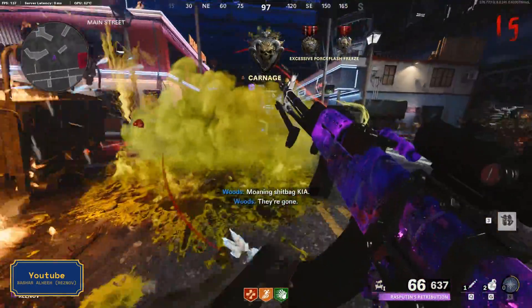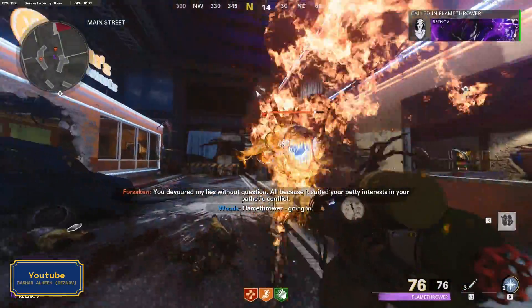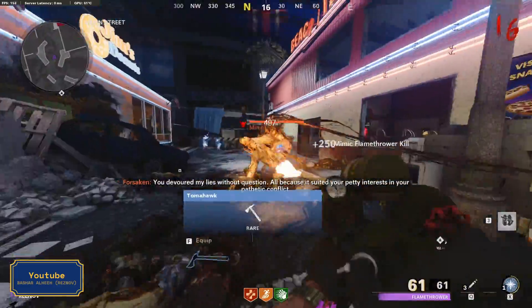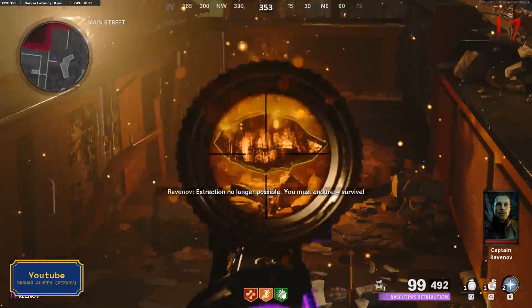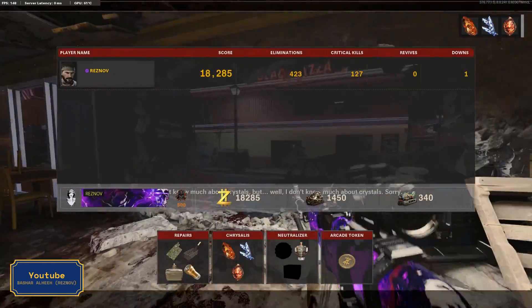The first time you touch it you will be attacked by dogs, the second time a tempest will spawn, and on the third time mimics will spawn. This is the right time to use the rest of the flamethrower from the first crystal step. Once you kill the last mimic, the barrier on the crystal will disappear and you can pick it up.